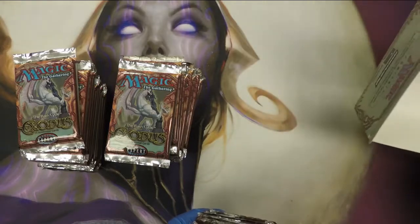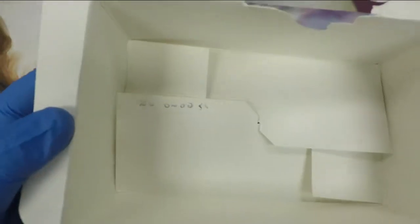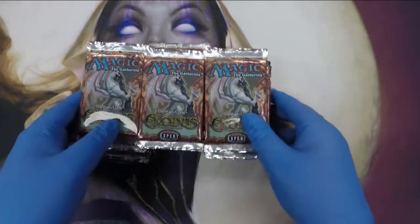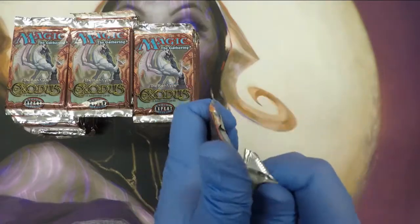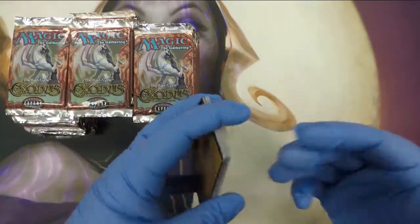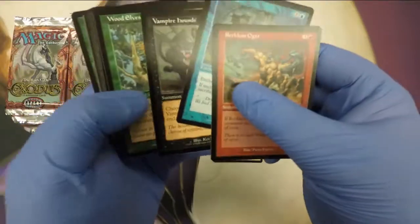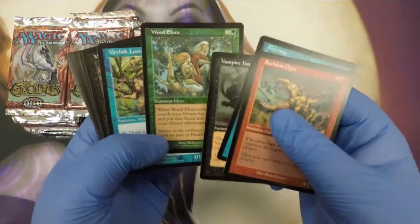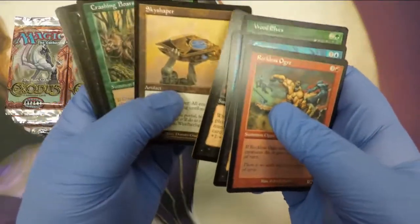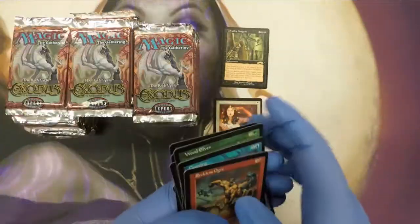Let's get these packs out. Some of the old sets, they used to do a little blue ticket. This one, can't really see it, but they stamped the box with a code — I'm sure it pertains to the printing. All right, first pack. Ideally, Survival, City, Mind Over Matter, Recurring Nightmare — that would be ideal. Hey, Soul Warden. Let's set some of the better commons aside. In the Exodus box I opened, there was always a Soul Warden and a Wood Elves — they were always together. And the rare — oh yeah, the rare's in the middle. First rare.